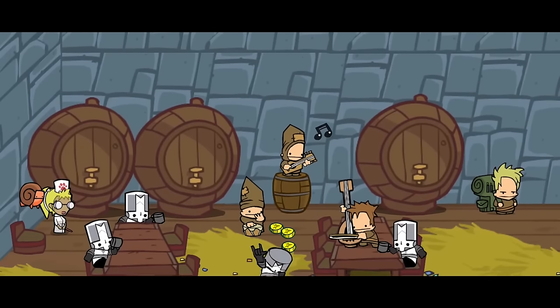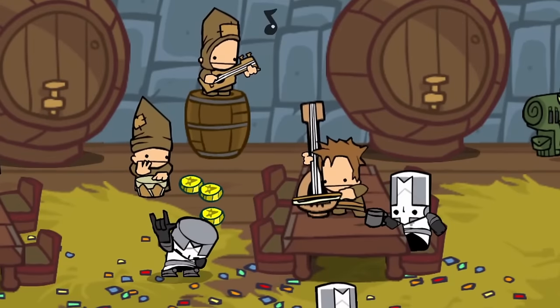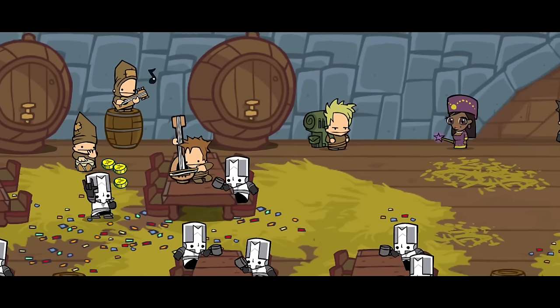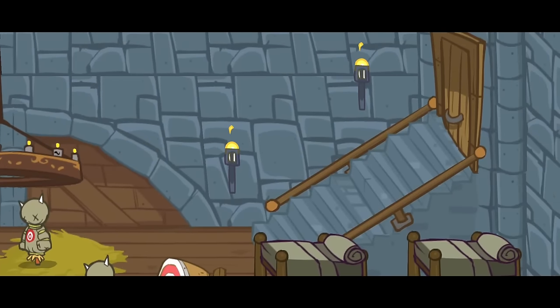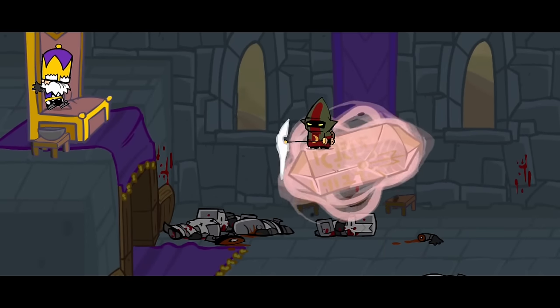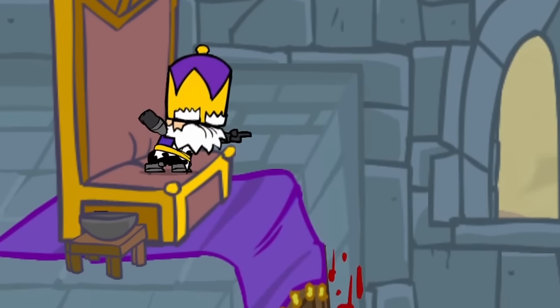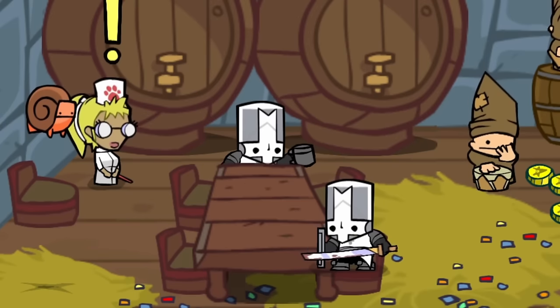Twas the night before Christmas, and the barracks were loud. There were music and cheers, it was quite a crowd. But it all came to a stop when the knights heard a knock. The evil wizard was here, he stole the king's gem. The wizard flew away, and the king called his men. But the knights didn't move, they were stunned as a log.